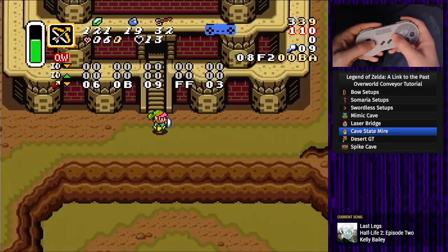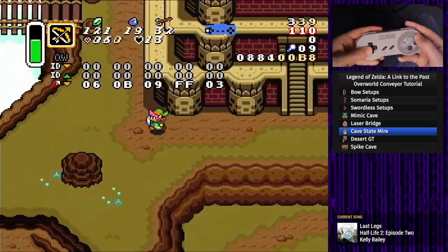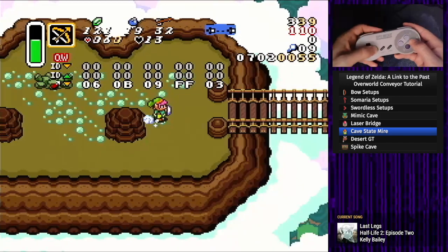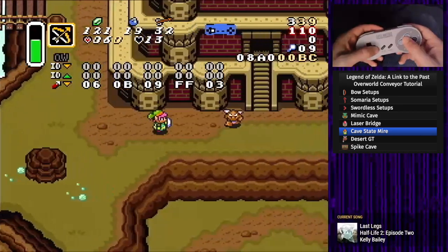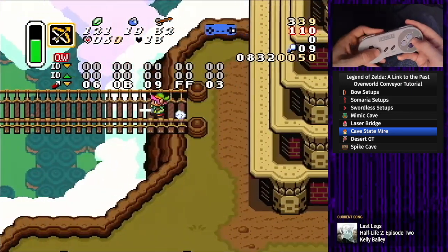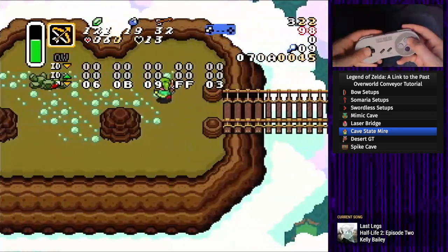The second thing is to not slash, dash, spin, or use the hammer when you are outside of Hera, because of something called sword activated tiles. Instead, spin speed all the way to the bridge and keep using that until we get to where we want to go. We don't want to slash or dash around here because it will for some reason switch Link's EG state after the fall. But once we're over here we can dash again.